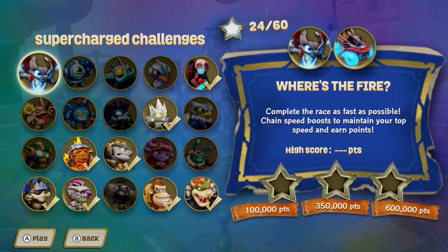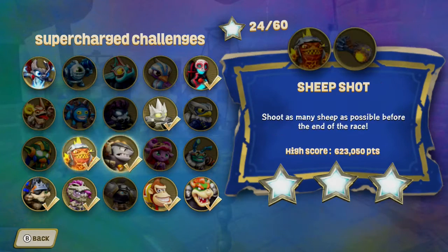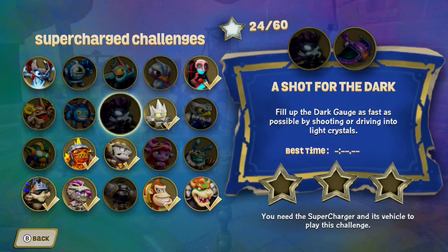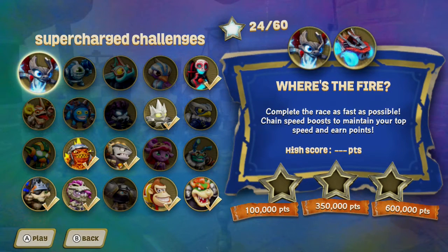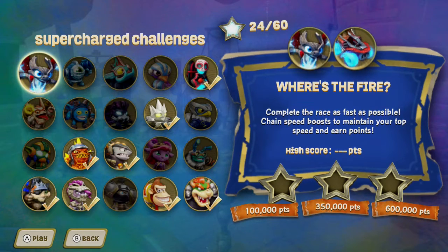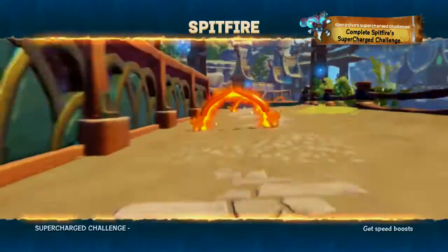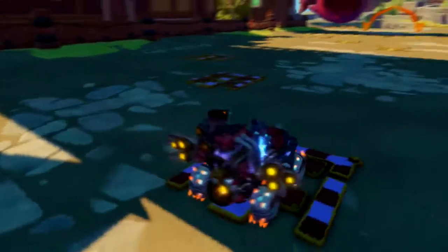I've forgotten what this one is, but I remember it was easy. I think you needed 600,000 for this one. Where's the fire? Complete the race as fast as possible — okay, that's all you have to do. Change speed boost to maintain your top speed and then score points. It's 600,000 you need, and it's kind of like this one, but the second star was 300,000. We've still got quite a few to go here. Hopefully I'm going to get this done before Imaginators comes out — I still need to do all of the elemental vehicle gates. But anyway, let's do this now.